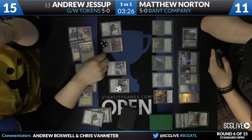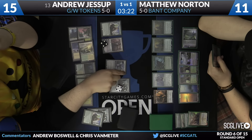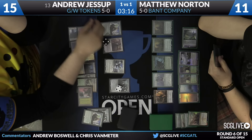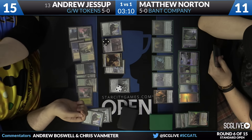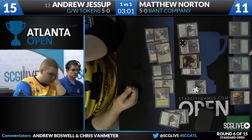Eldrazi Displacer seems very good against Gideon knights anyway. I play this Green White Tokens deck a lot, and it's one of the cards I have a harder time with. A lot of times I'll be in a situation where I only have one removal spell, my opponent will play something, and I'll say to myself: if I kill this, how will I beat Eldrazi Displacer? That's literally the question I ask myself, and so often I'll just hold my removal spells until I have a second one.